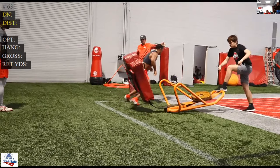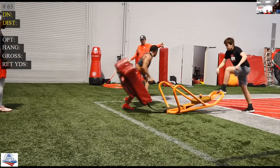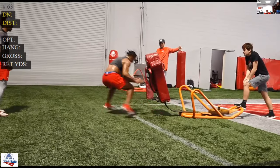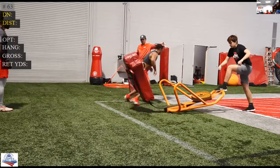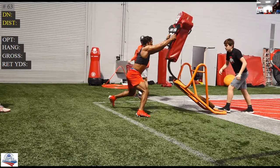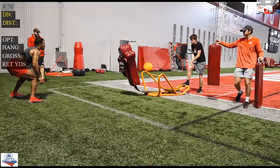Long arm disengage to the tackle — shed, shed. That's why the pad is on there. Grab, shed, separate. So many guys right here just want to stick out one arm when the back is running by them, and that's how you hurt your shoulder in practice. They've got to disengage, they've got to shed. You don't have to use a rip — you just have to get off the block.